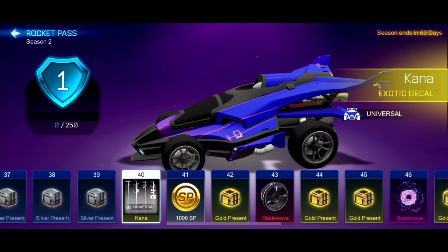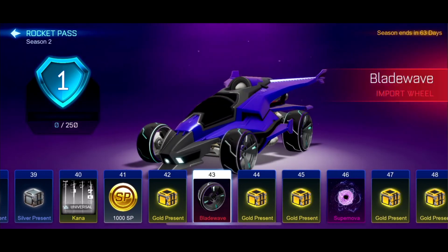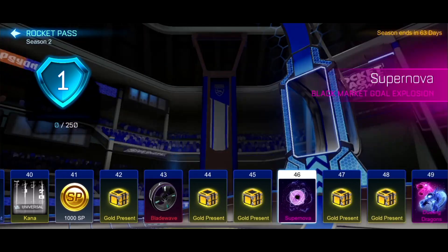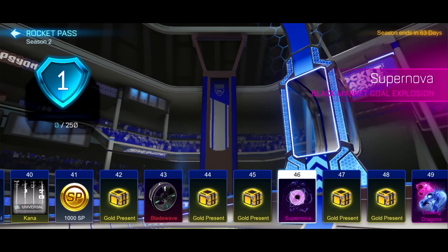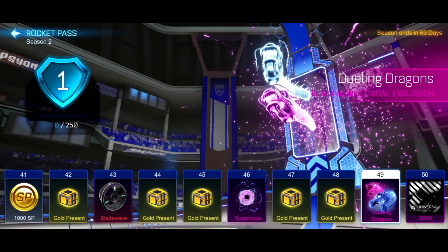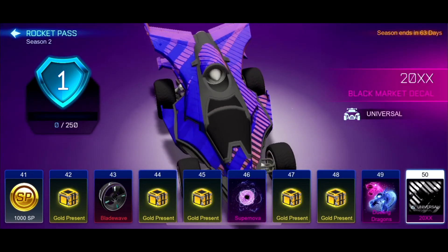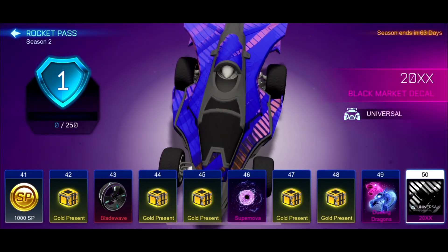The Gold Present should probably leak what's to come later on. We've got the Supernova. I think the last thing is probably going to be 20XX. We'll look at the Blade Wave Wheels — very nice looking. Then we have the Supernova, and I see Tier 49 is going to be Dueling Dragons. There it is — that is a really, really good ending to this pass. You definitely want to get to Tier 50 because you get yourself Dueling Dragons. Look at that, it's beautiful. And then you get yourself 20XX on the Aftershock — looking like that. I can't wait to get some Painted 20XXs.